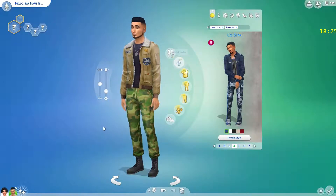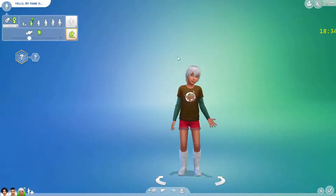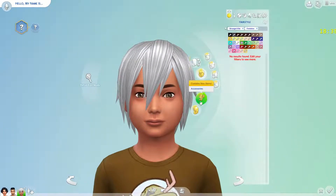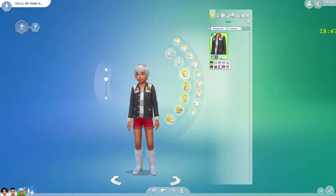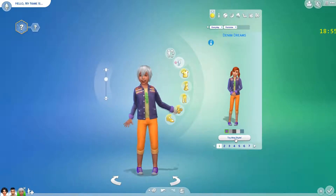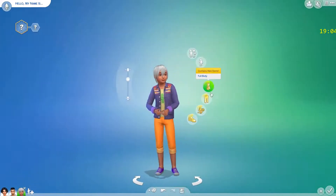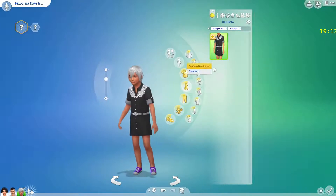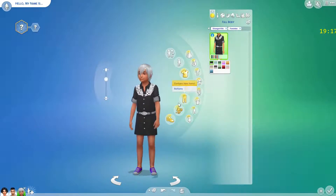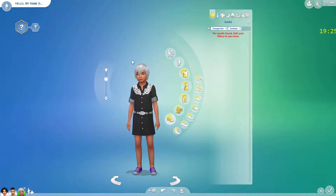There's also content for children — let me throw in a child. Teenagers have the same thing; I doubt there's anything new. For children, here's their own little aviation jacket. So this is all children get. There's also a dress — I like it. And then nothing and nothing. So that's the Create-a-Sim portion of Strangerville.